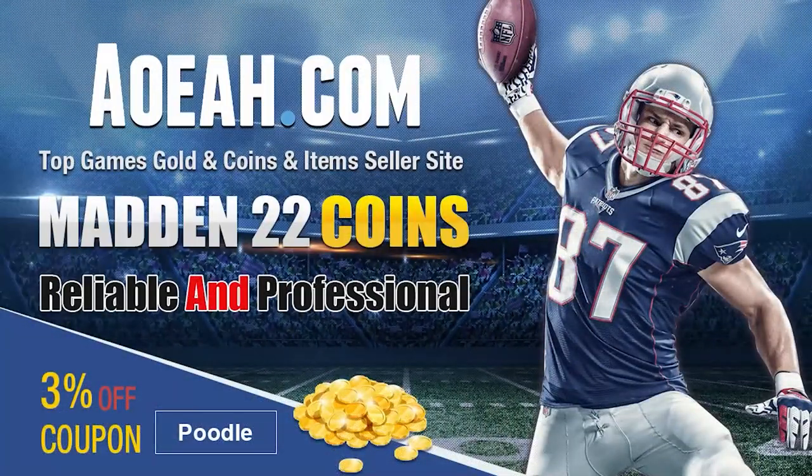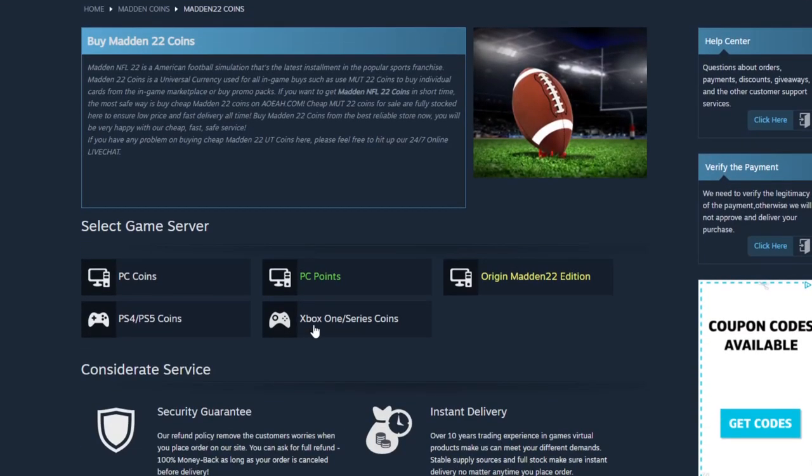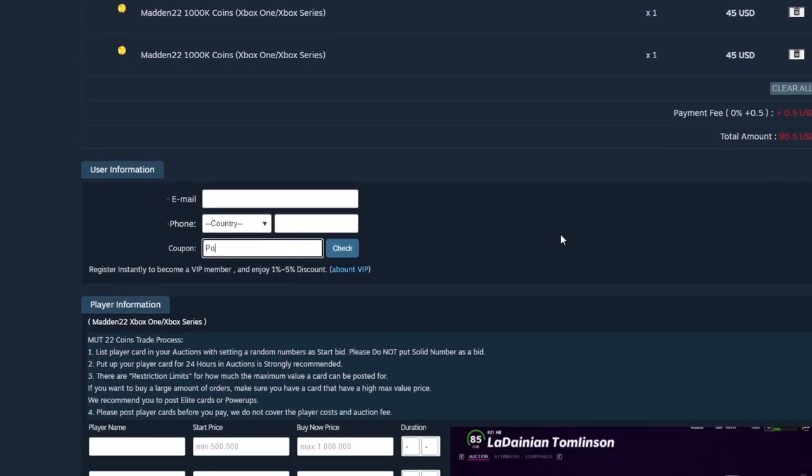If you guys are looking for the absolute cheapest coins on the internet right now, head on over to my sponsor. They've got the cheapest coins on the market — you can get a million for under 50 bucks. Make sure to always use code poodle at checkout to get your additional free percent off.